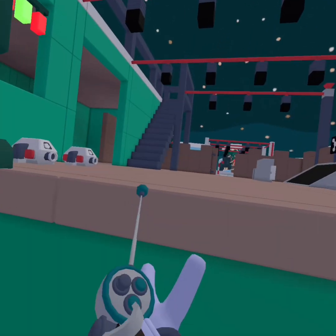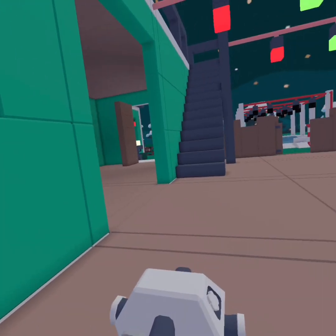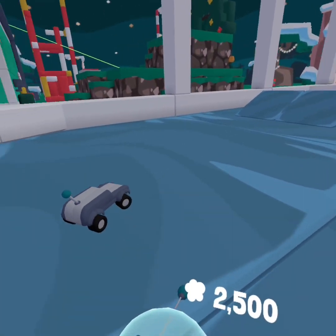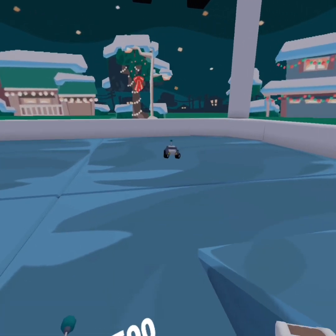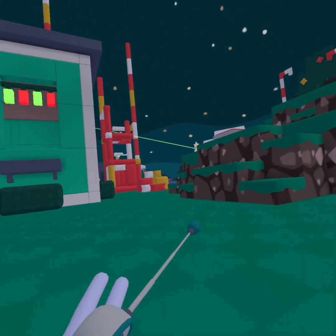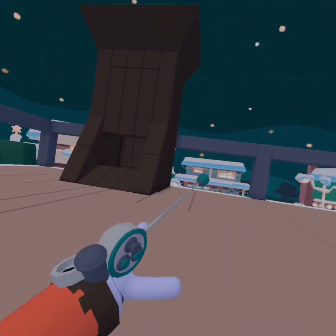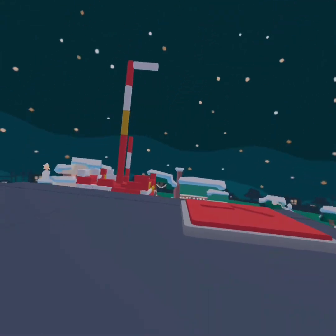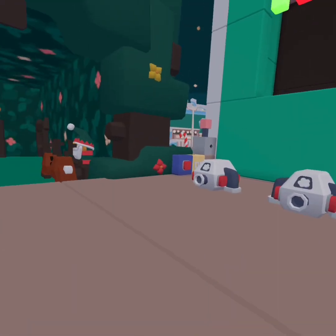Starter House also got a new map. I wouldn't say this one's better — it's equally as good. They put a lot more detail into it. They put a skating rink into it — well, not really a hockey rink, but I guess you could play hockey in it. This one's a lot better designed than Blue House. There's a Christmas tree, Santa's sleigh, and quite a few more details.